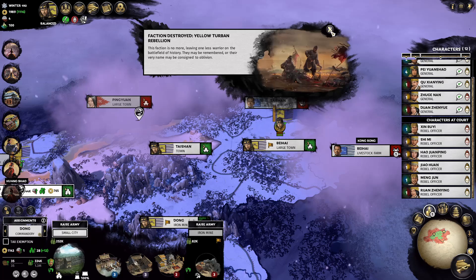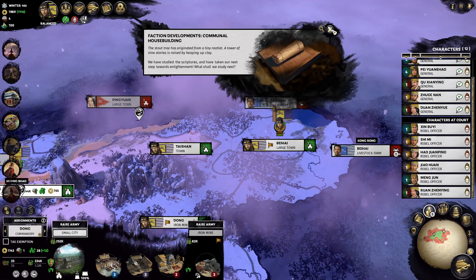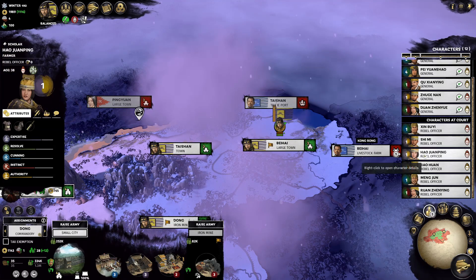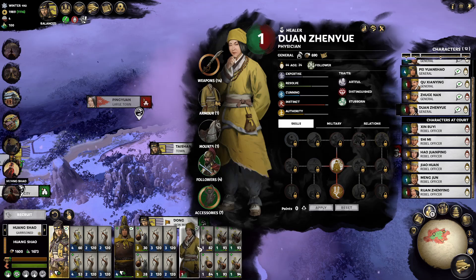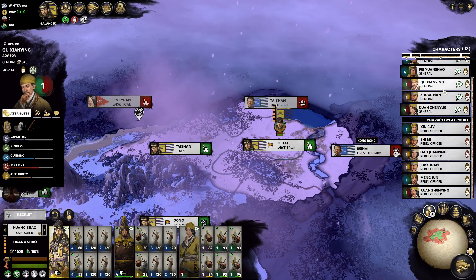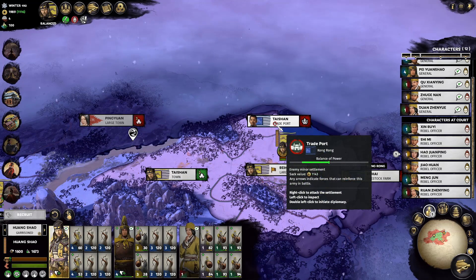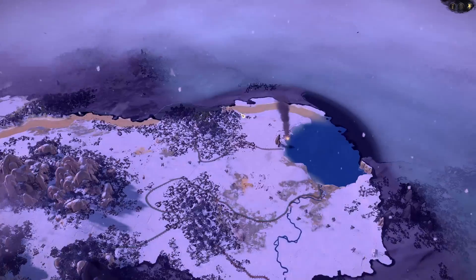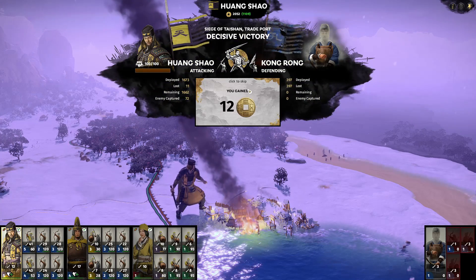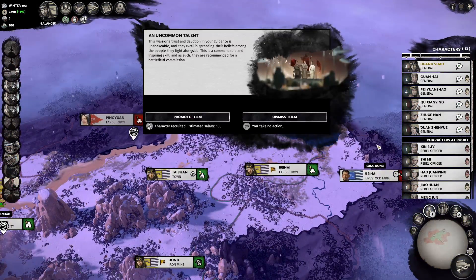The regular yellow turban rebellions are destroyed — they'll pop up later once people mismanage public order. We signed our first peace treaty and got another reform done. Our relationship deepened with our healer Duan Zhen Yue — she hasn't ranked up yet, but hopefully she'll rank up later. Kong Rong is somewhere in this forest — he's hiding, but we'll grab the trade port so he can't heal. He raised a full stack and went all in, but he can't heal that stack as it's in my territory.